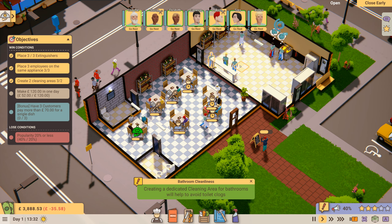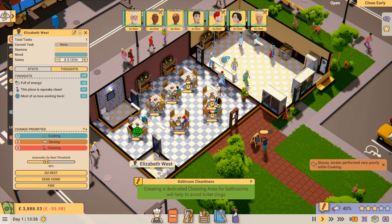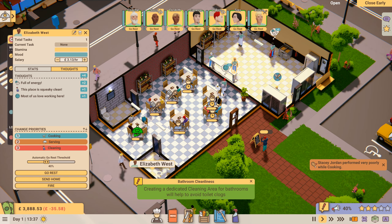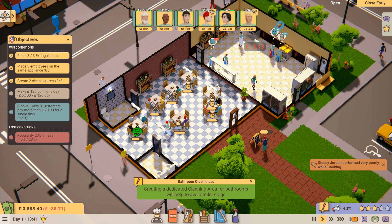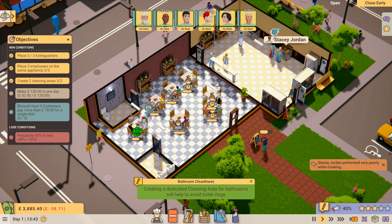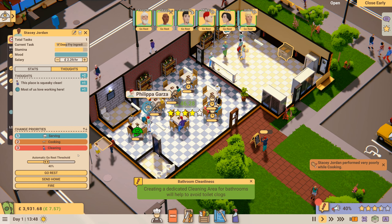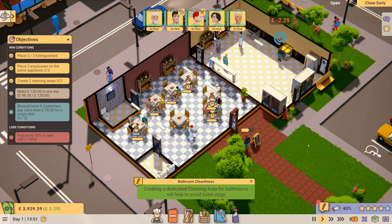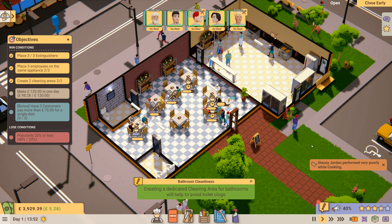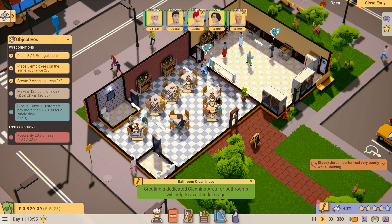Still making a loss. Looking at Elizabeth West — she's full of energy, place is squeaky clean. Stacy Jordan is getting on my nerves because she's performing poorly at cooking. Oh, somebody gave a 4-star review and paid over £40 for a meal! We need another server though.